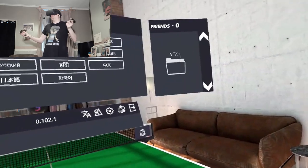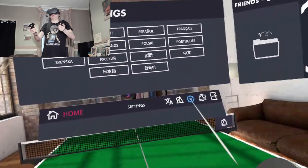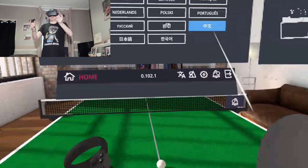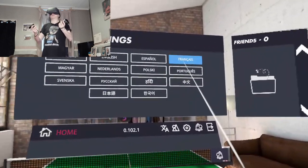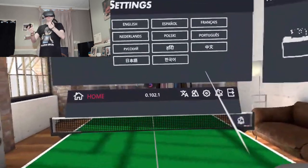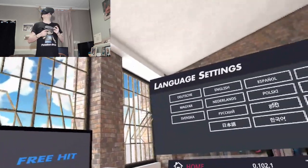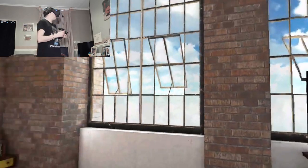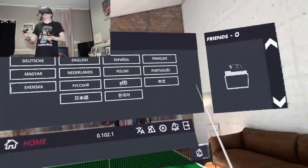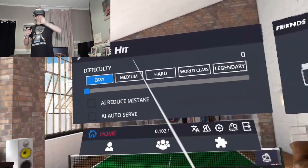Okay guys, here we are, I'm back at home. I'm in the game and I play quite a few table tennis games on the PC on the Oculus Rift, and this is one of my all-time favorites. It's now on the Quest so it's going to be really interesting to see how it compares. I did have a few performance issues on PC - at the moment this is super smooth. It looks the same, same type of layout, same house and everything. This is one of those games with the best physics. Okay, let me select English, I'm going to start on easy mode.